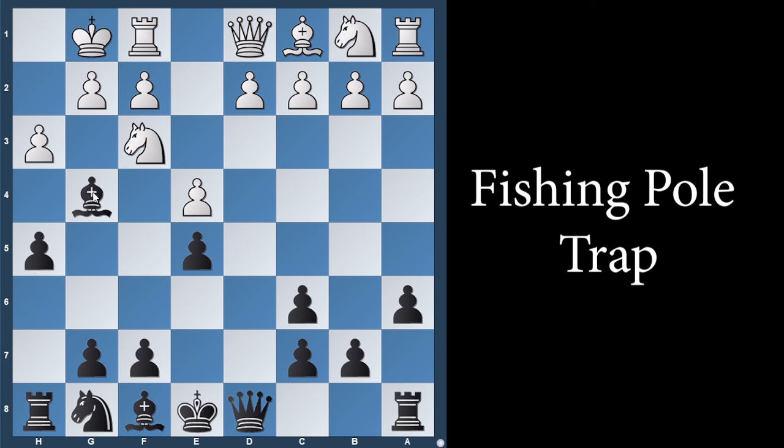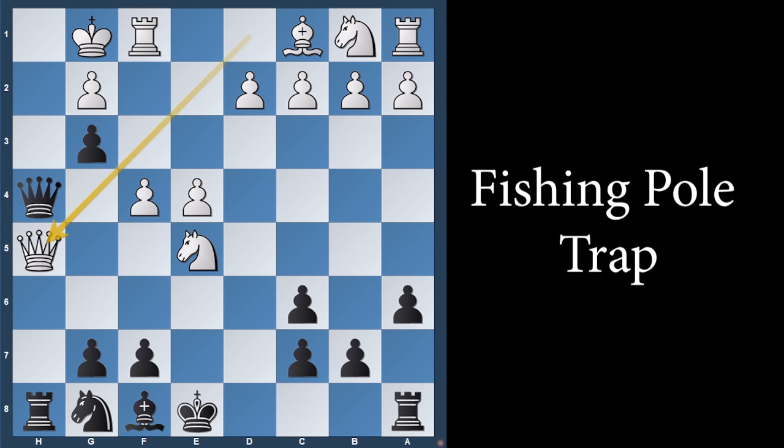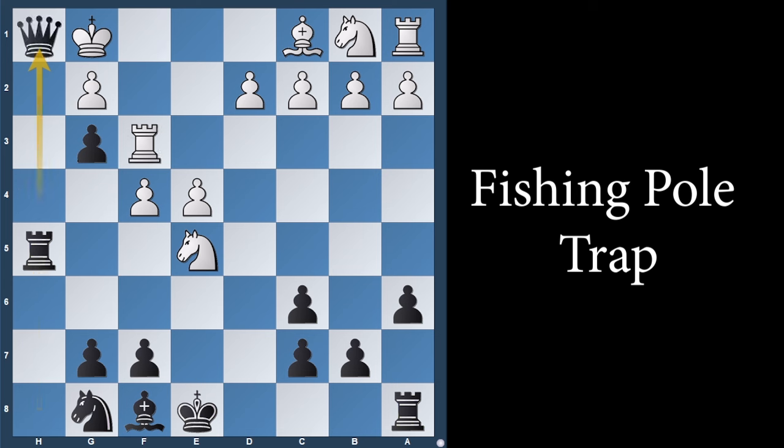An inexperienced player, or someone who has not fallen for the Fishing Pole Trap before, might take this bishop. If he takes the bishop, just take the pawn, attacking the knight. We have treated the knight going back home and the knight coming to this square. Let's talk about the knight taking the pawn in the center. We can unleash our queen to h4. If f4, you know what to do — g3, queen to h5. We take the queen with the rook. After rook to f3, queen to h1 is checkmate.